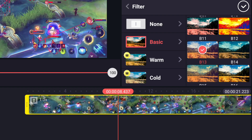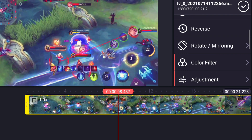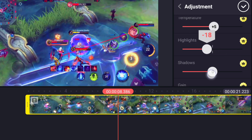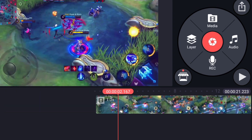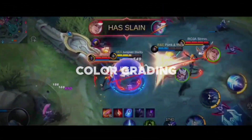Disini aku sering menggunakan filter yang ini. Setelah itu kalian pergi ke menu adjustment, lalu kalian atur kecerahan, kontras, saturasi, highlight, shadow, dan lain-lainnya — sesuaikan sama video kalian. Jika sudah selesai, langsung kita export, dan hasilnya bakalan seperti ini.